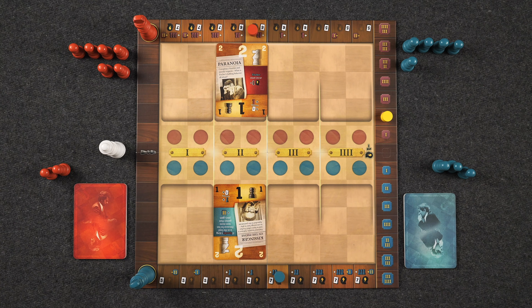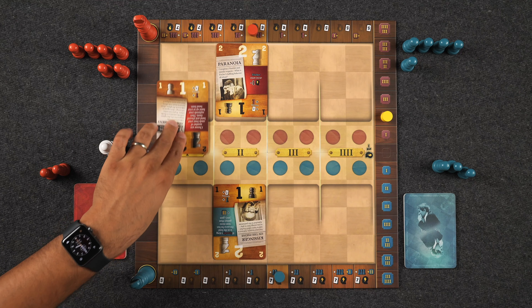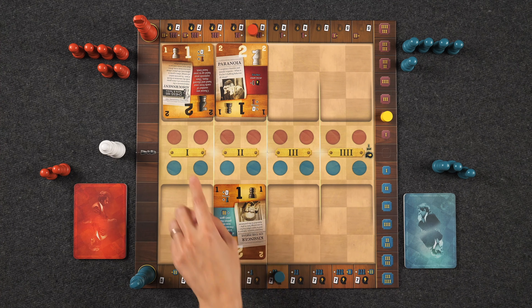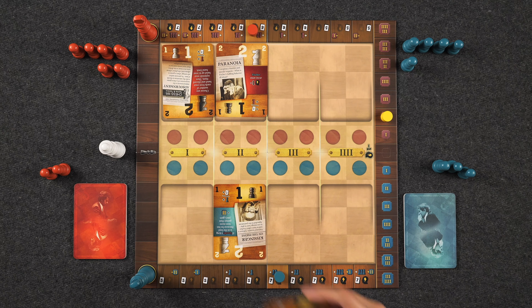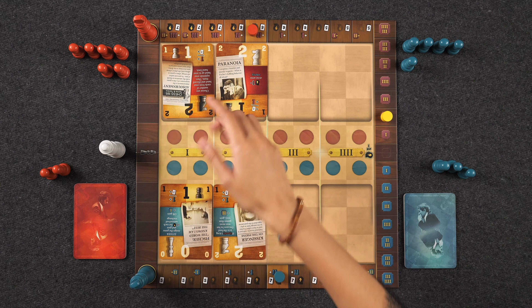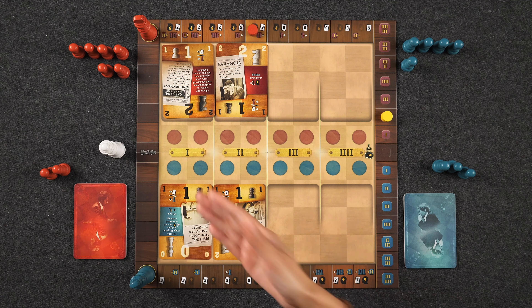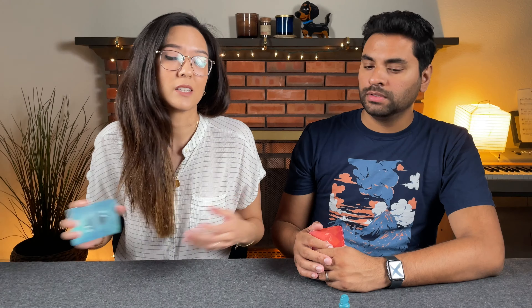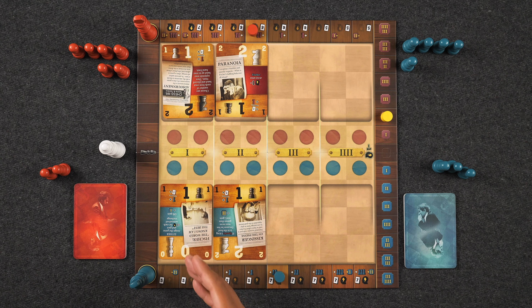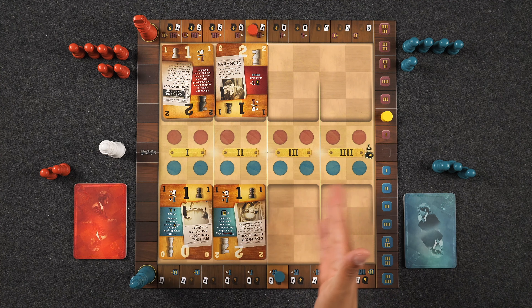Because Naveen won that exchange, he maintains initiative and starts the next one. He plays a pawn to the one exchange — just strength of one, no pawns added. Since it's such a weak column, I'll also play my pawn at strength one, making this a tie. In the case of a tie, nobody gets the card effect and nobody moves on the advantage track. We just begin again, starting with the other player who did not have initiative in the last exchange, which is Monique.